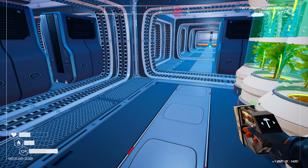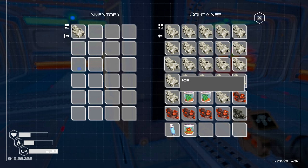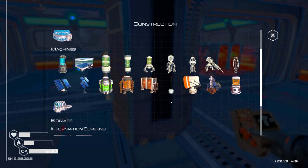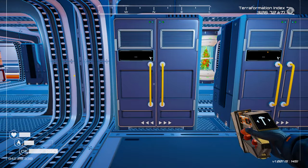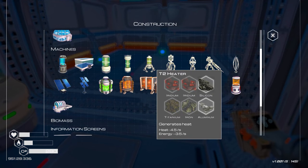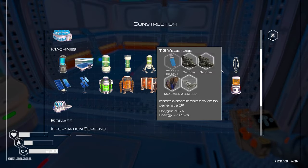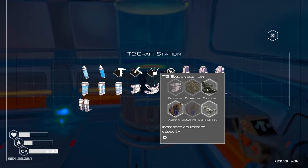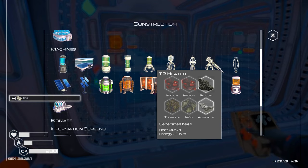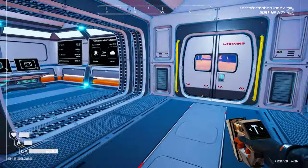I've got everything I need. Fortunately I've got lots of ice. I really wish I could pin recipes but I'll get to it. Iron... yeah, I'll get them. Got all the things. Oh, I need water. Let me quickly make some water. And now let's try to put this down - and yeah, so it wants to be outside only.